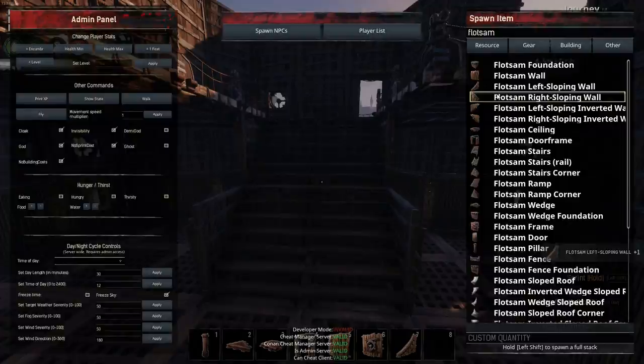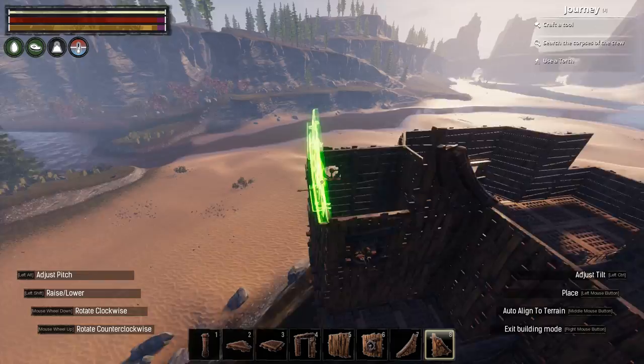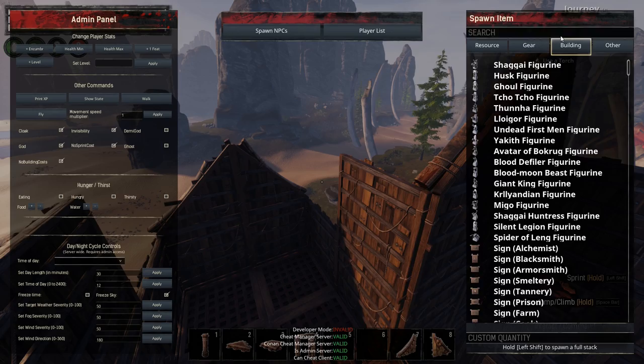After placing the stairs I began on the roof gables. I started off by using flotsam sloping pieces to mark out where I wanted the roof gables to sit and in which way I wanted the roof to run.